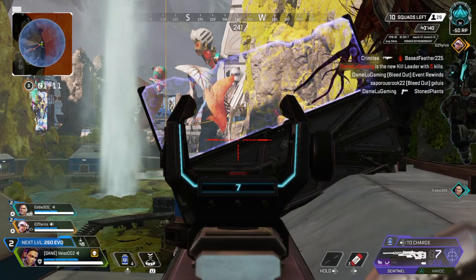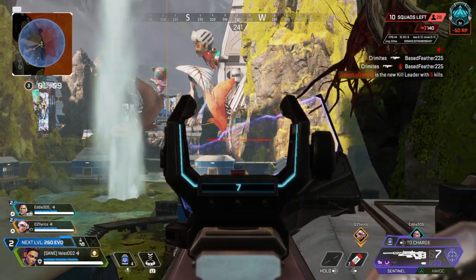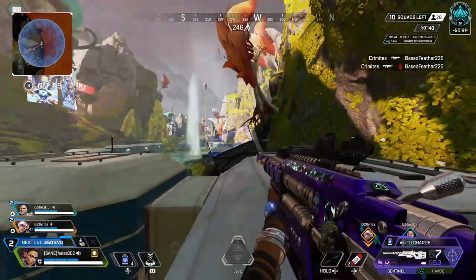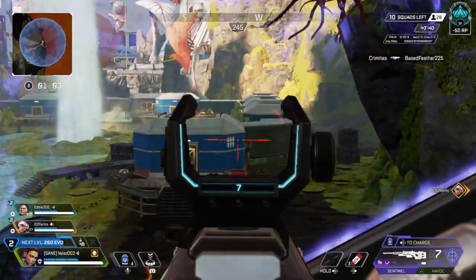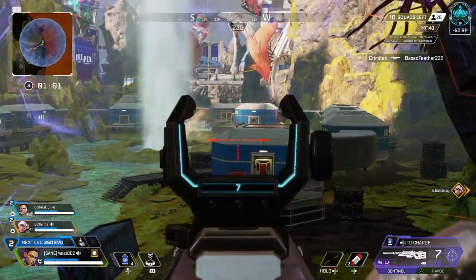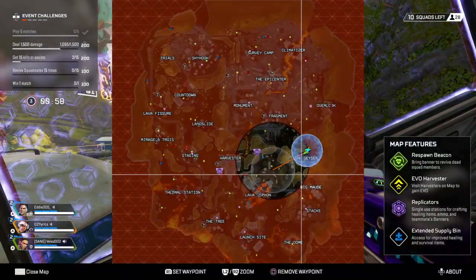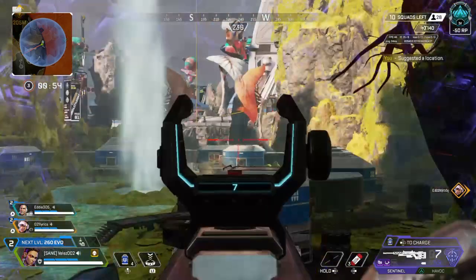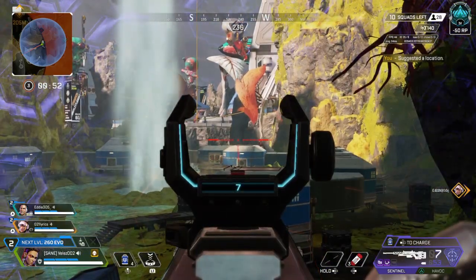New kill leader. That squad's got a mega sized target on their back. You can loot up my watch. One minute until the ring closes. We can still make our way back around here. We can hit the geyser and go up top that way, and just rotate back.